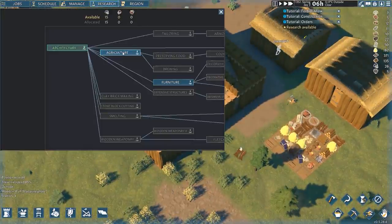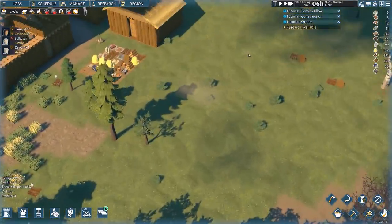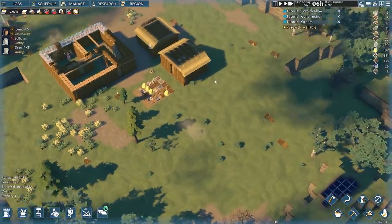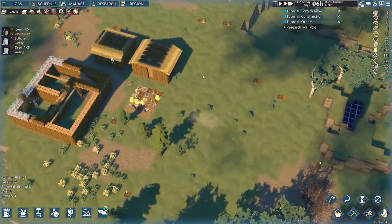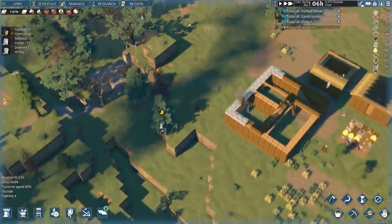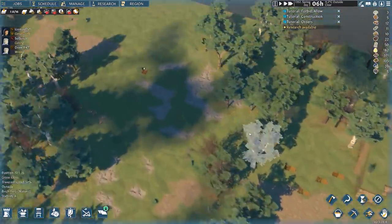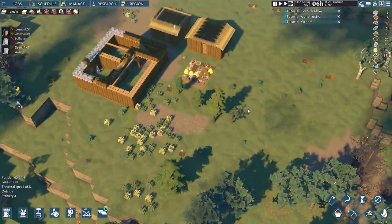Making good progress. Let's check research — agriculture is going to be more important than furniture for me, since food is already looking like it'll be in shorter supply at the start. So we need to place down some crop fields. I don't think there's soil fertility in this game yet. If you look at the bottom left, you can see what tile your mouse is hovering over: grass, soil, or rocky soil. You can also use this to find mineral deposits — limestone, clay, possibly coal and salt.